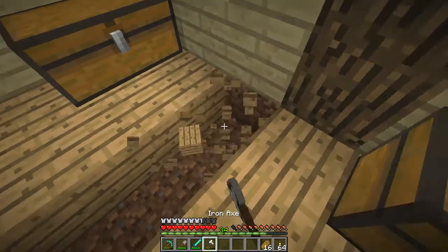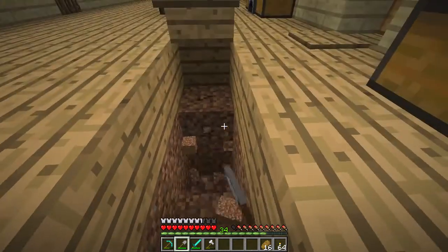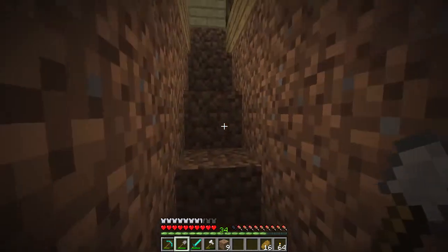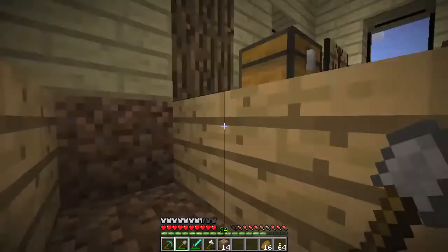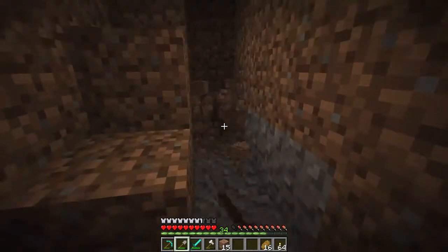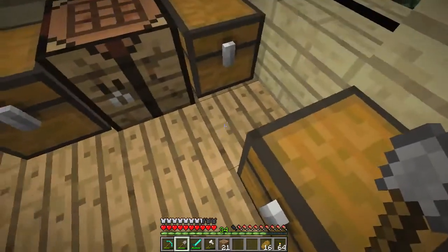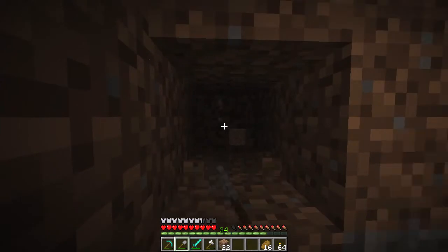Let's go ahead and get rid of that and put stairs in here. This will go down like so. I think three tall would be good for a basement. So let's go ahead and dig the rest of this out. This is going to come all the way back to there. We need to dig three blocks this way — one, two, three. There we go. Let's put a torch up.